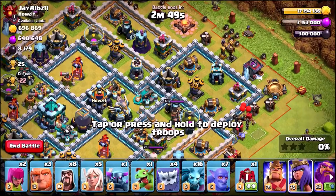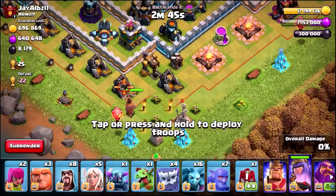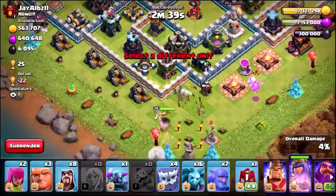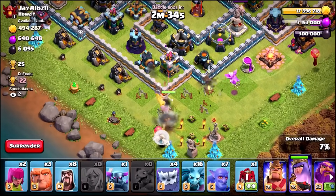If you take a look at the top right hand side, we've almost maxed out our gold storages. So we're just going to take on this base real quick, grab a triple star, max out the gold storages, and we are going to do one of the last ever upgrades in the base before the massive Christmas update comes out.